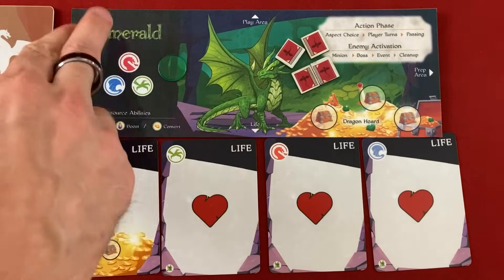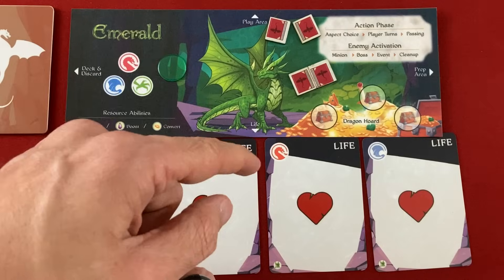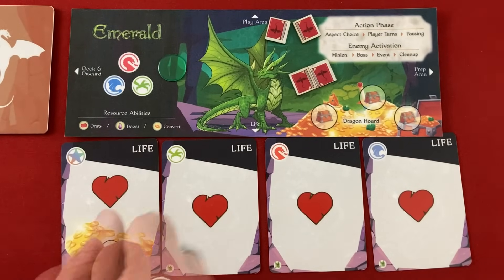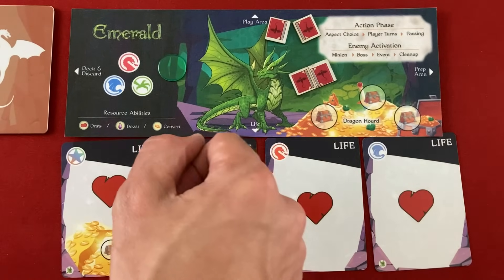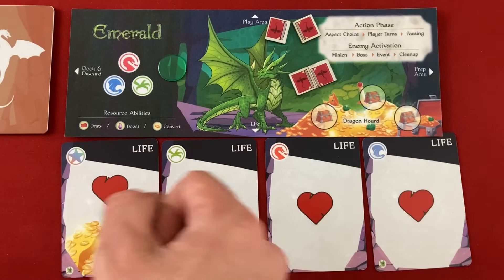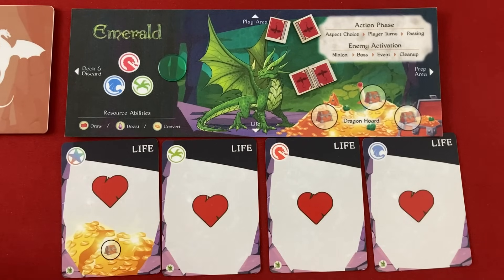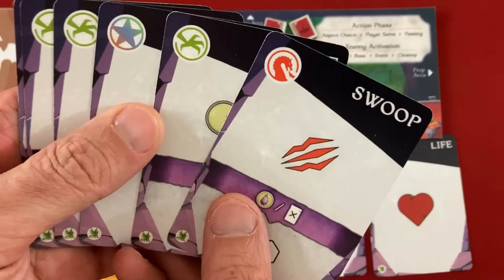That takes us into our first round. We have Emerald's player board — one of the four dragons we can control. We begin with an action phase where each player can take actions, usually playing one card at a time going around the table — sort of like little micro turns. When we don't want to take any more actions, we can pass. Then we have enemy activation where minions attack, the boss does something if on the board, we resolve an event card and maybe spawn more enemies. We go back and forth until a dragon loses all their life, we run out of event cards, or we move forward in the chapter.